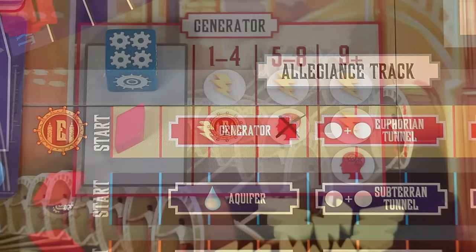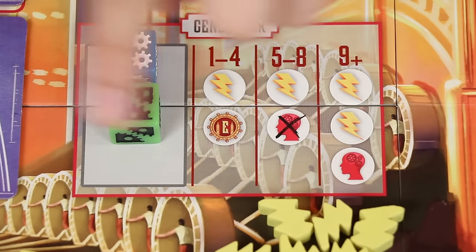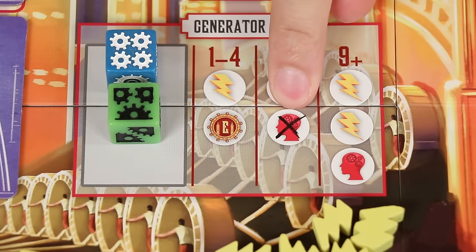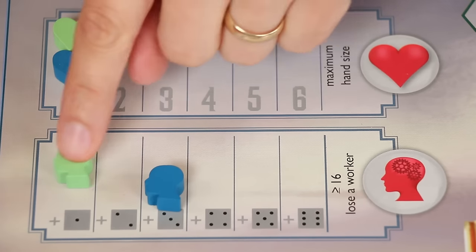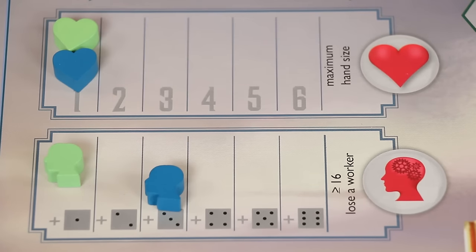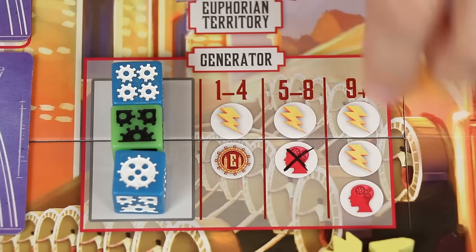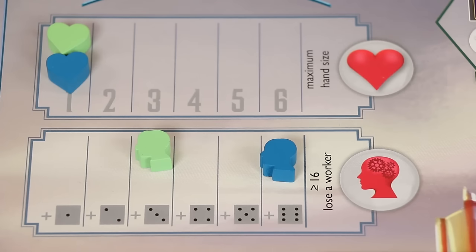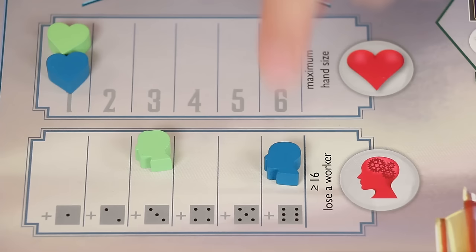Let's say on a future turn another player puts their worker here as well. Now the total knowledge is 7, meaning they'll get 1 energy from the supply and have to reduce their marker on the knowledge track by 1. You can still take that action and gain the energy even if you can't reduce your knowledge further. If placing a worker creates 9 or more total knowledge, you gain 2 energy and increase your knowledge by 1 on the track. Again you can still go to that location to gain the energy even if your knowledge level is already at its maximum — just leave it where it is.